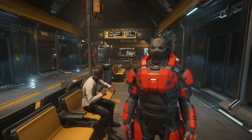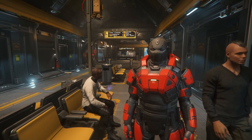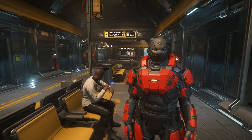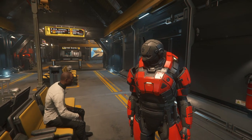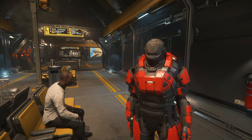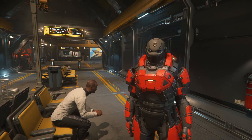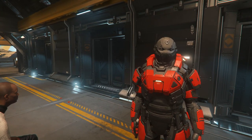Here we are at Tessa's spaceport on Norval, on the planet of Hurston. We've just taken our lovely Carrack from Port Olisar and approached and landed at the planet, because as I said, we're buying a stealth bomber. A size 9 torpedo has come out of nowhere and blasted you — and that's what we're going to be doing today: stealth mechanics, stealth bombers, torpedoes, the whole works. Can we dogfight in an Eclipse? We'll give it a go.